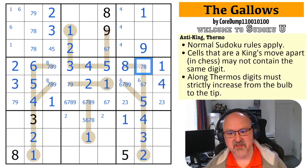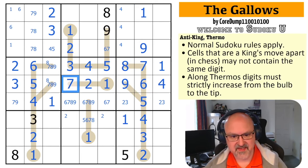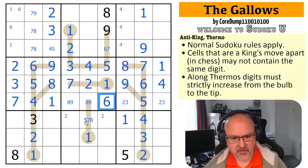That nine takes nine out of there. That nine means that's not nine — that's eight — so that's seven, so that's six. This becomes the nine, which makes that the seven, which makes that the eight, which takes eight out of there. The seven in the row makes that the nine, which makes that the seven, which takes seven out of all of those, making that the six and taking six out of those.